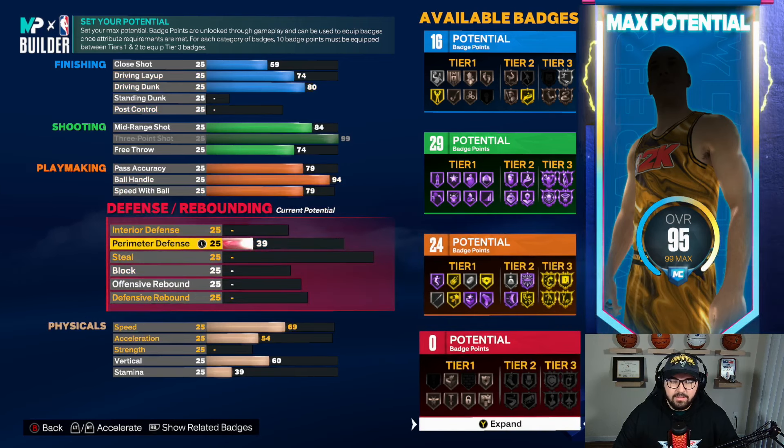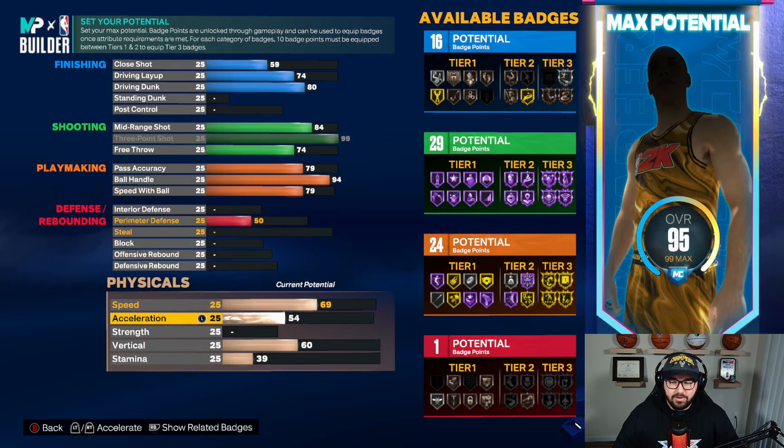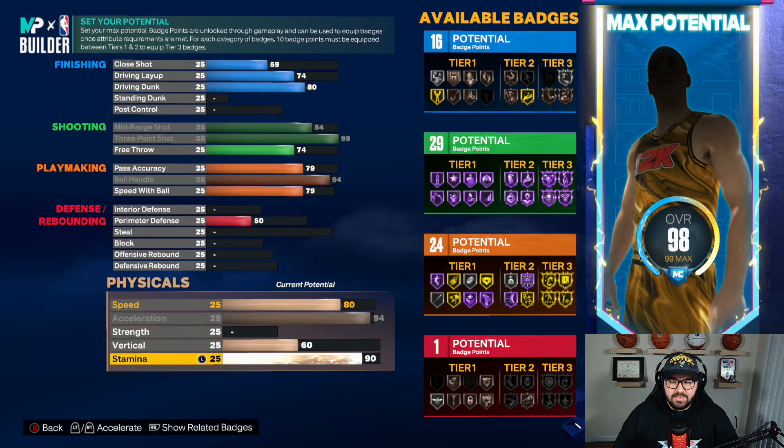For playmaking defense, we're actually not going to touch it really. We're going to go 50 perimeter. This is a zero defense build, so make sure you have a team, make sure you're in the corner, all that type of stuff. But this is the only way to make this build work and be really competitively able to score the ball. We're going to go 94 acceleration with an 80 speed. Your vertical is going to be at 60 and we're going to go a 97 stamina.